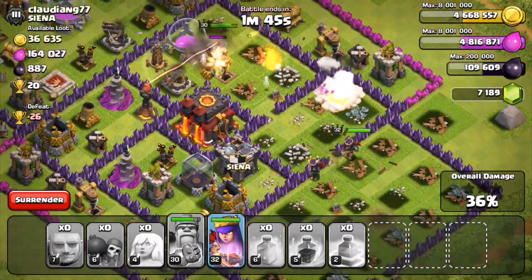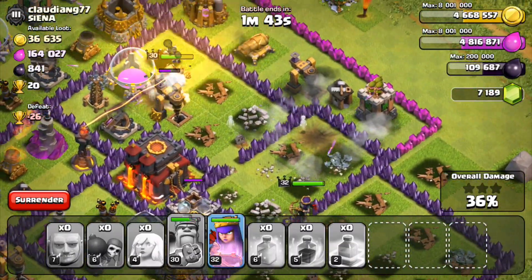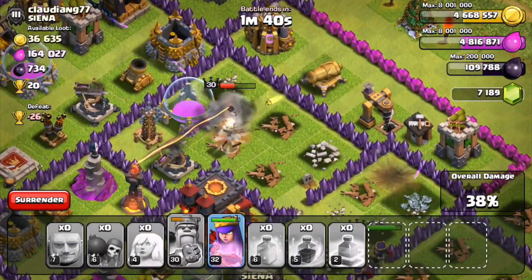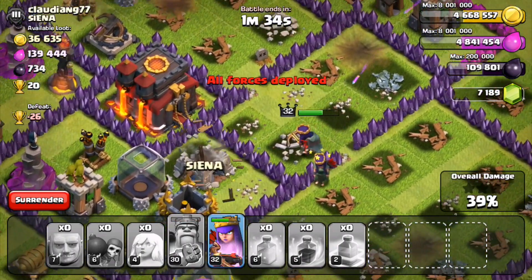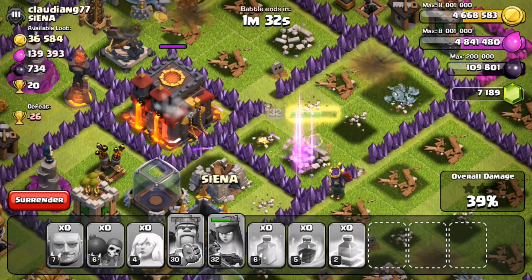The healers are unfortunately all going down because of the air defense — no healers left. The queen is stuck dealing with the clan castle and the king is stuck on a gold storage without his special ability available. It's going to be up to the queen right here to get this clutch — if she goes for the town hall, we might just pull it off.